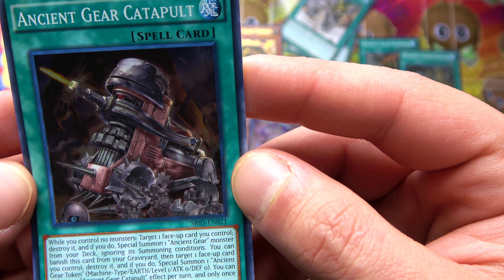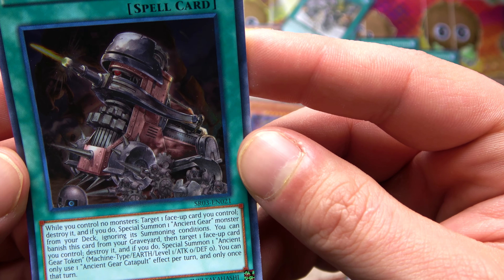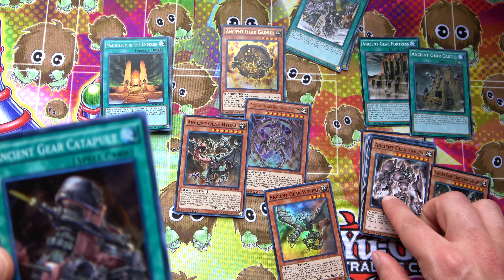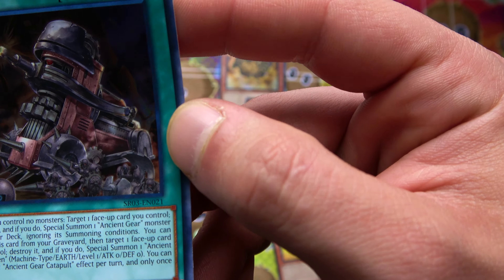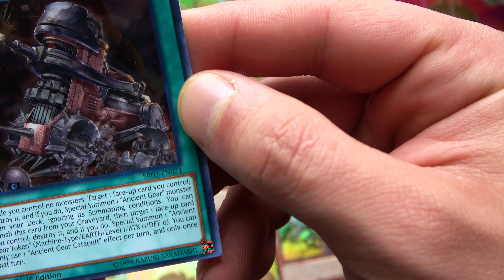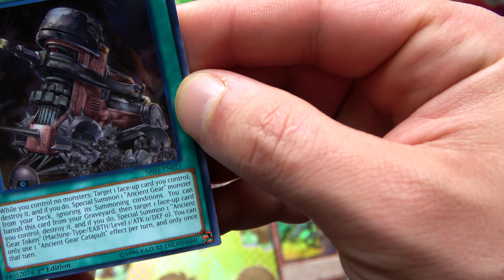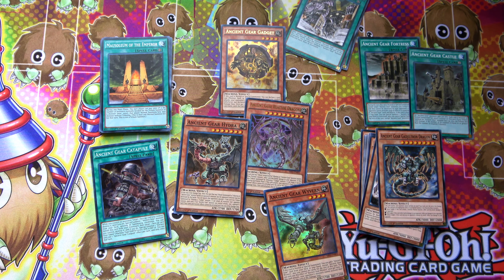Ancient Gear Catapult is really sweet too. While you control no monsters, target a face-up card you control and destroy it - if you do, special summon an Ancient Gear monster from your deck ignoring its summoning conditions. So you can send Gear Town to the grave and special summon Ancient Gear Golem ignoring its summoning conditions. You can also banish this card from your graveyard, then target a face-up card you control, destroy it, and if you do special summon an Ancient Gear Token. You can only use one Ancient Gear Catapult effect once per turn, and only once that turn - choose wisely!